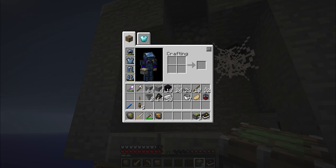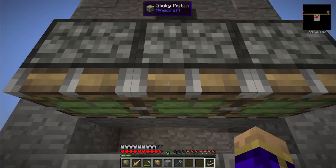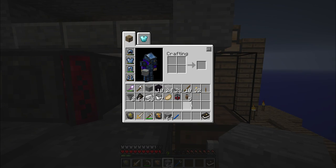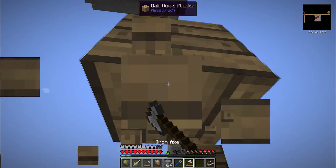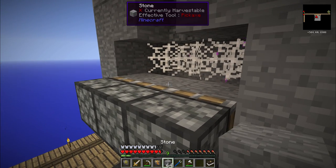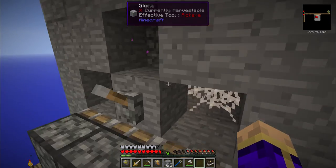If I set up a bit of stone there, there, there, and the sticky pistons there, there, there, and then swap them around to point the correct direction - I stick that lever on there, push the button, all of the sticky pistons pulse, then unflick it, and they all pull back and let things fall down. I've got that cobweb up there to make sure they don't die when they fall.